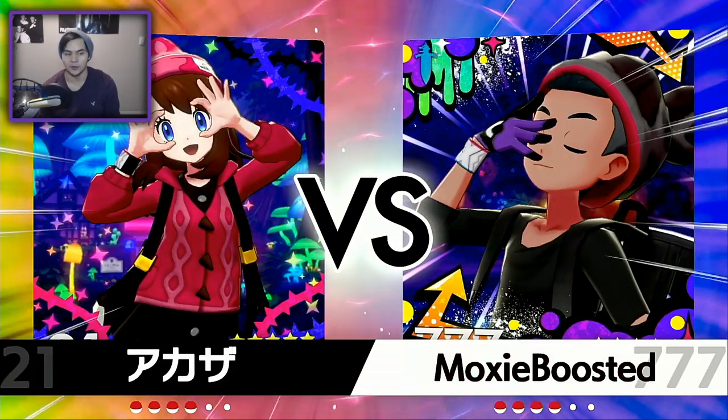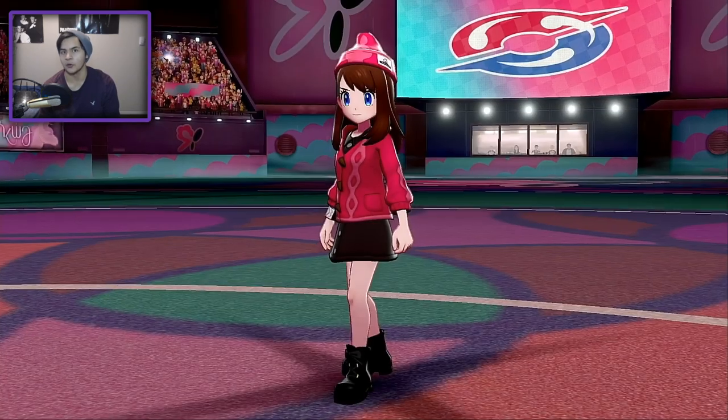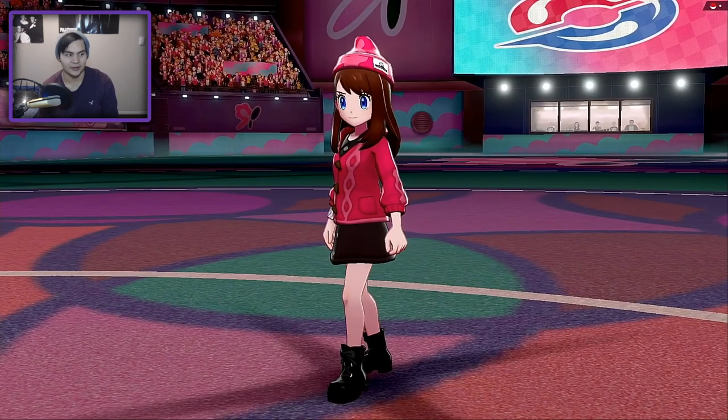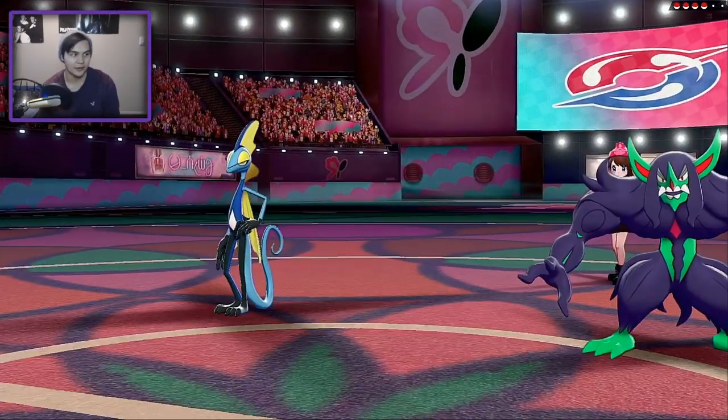Charizard's mostly on this team to deal with Ferrothorn, by the way. He's Charcoal, so that means that even in the Rain a standard Ferrothorn will get one-shot by G-Max Wildfire. Alright, there's the Inteleon.